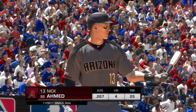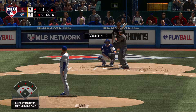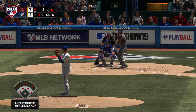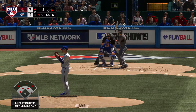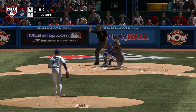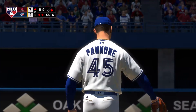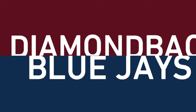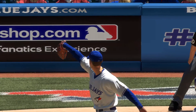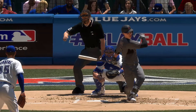A runner at first with one out now, and that means Nick Ahmed will be next at bat. A fastball blew it right by him, and there are two down. That's awfully impressive right there. The pitch before was really close — called a ball. What does he do? He comes back with a better pitch and gets the punch out.